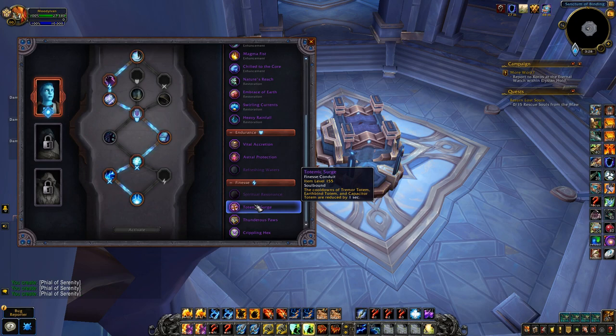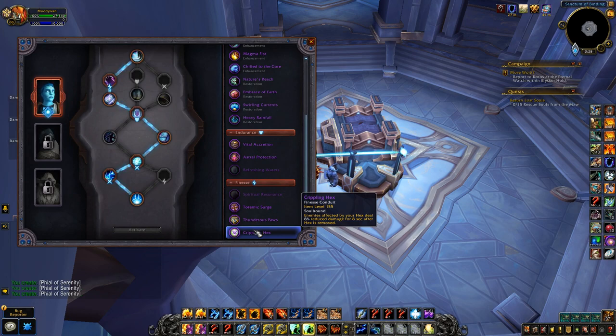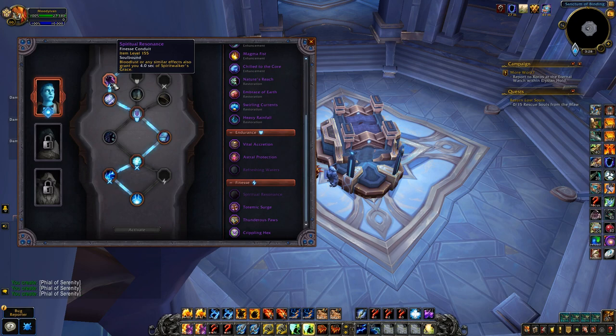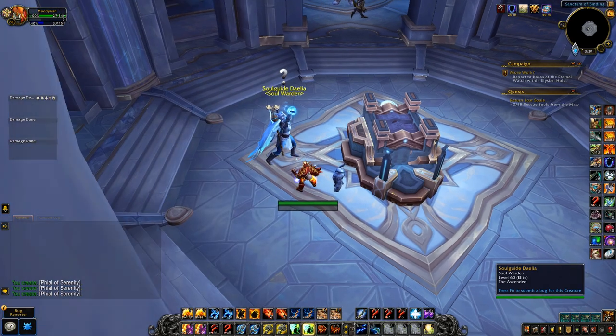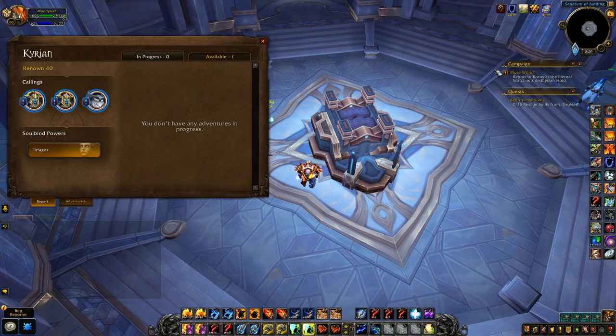Other finesse conduit options would be Totemic Surge — flat reduction on the cooldown of Tremor, Earthbind, and Capacitor Totem, which will scale. Ghost Wolf gives you an additional 10 percent movement speed for the first three seconds every 60 seconds — not bad. And then this one looks really good for PvP: enemies affected by your Hex still deal eight percent reduced damage for eight seconds after it's removed. I just went with Spiritual Resonance for testing purposes, so on a dummy you can see I'll get four seconds of Spirit Walker's Grace. Healing Surge non-crit was about 4,500 and a crit hit 11.4k — nice to have that extra 15 percent.